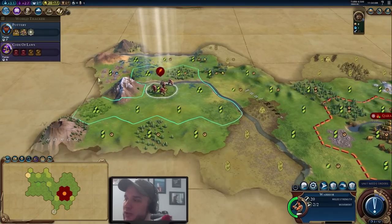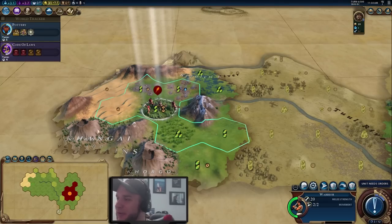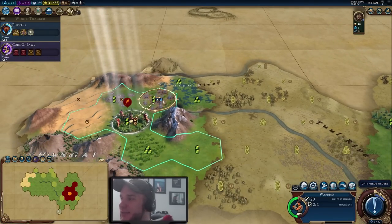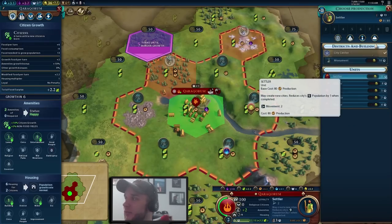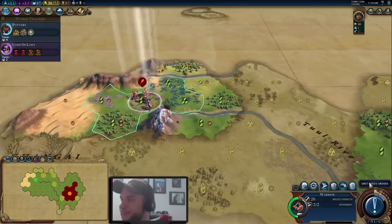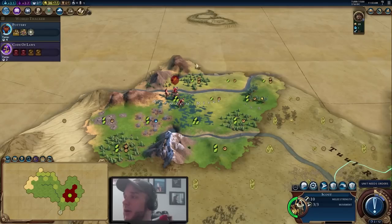Because of movement issues we're going to stick on this side of the river and explore this way. We found a second continent and got the boost to foreign trade. Unfortunately there's desert and quite a few volcanoes over here, so we'll want to settle away from the desert tiles to minimize their impact on our city. We finished the scout, and because of that extra goody hut population bonus we're going to start on a settler right away. Getting cities out quickly is especially important for a domination victory.